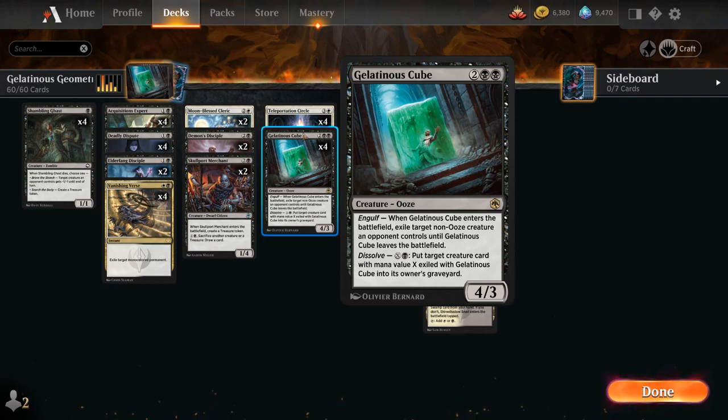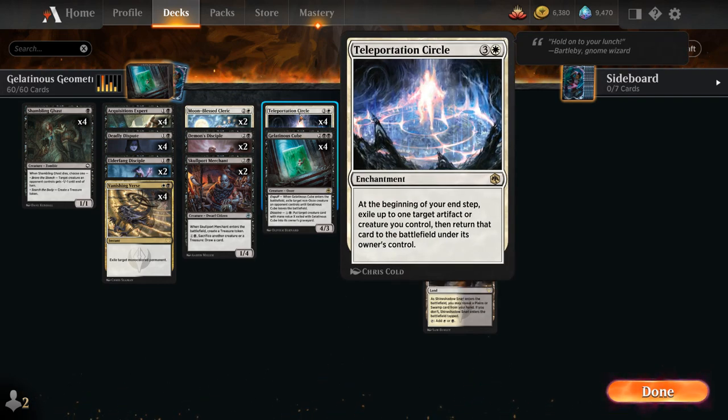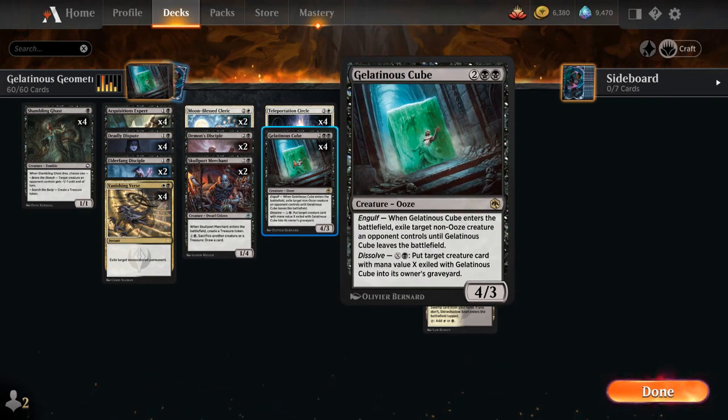To synergize with our cube, we also have the full playset of Teleportation Circle — the 4-mana enchantment that at the beginning of our end step we can exile one of our artifacts or creatures and return it to the battlefield under its owner's control. So we can essentially flicker one of our artifacts or creatures to re-enable any entered-the-battlefield abilities, which is great with cards like Gelatinous Cube.